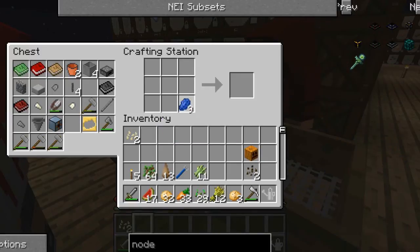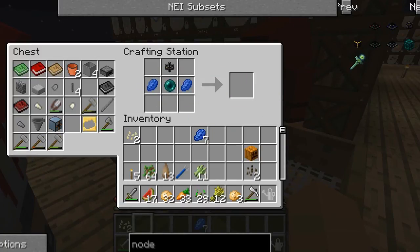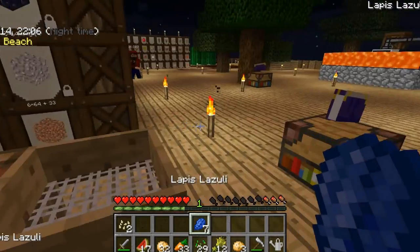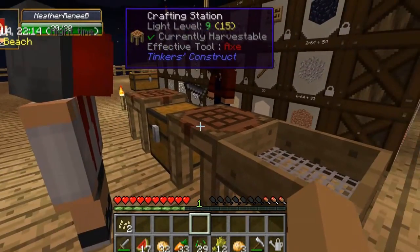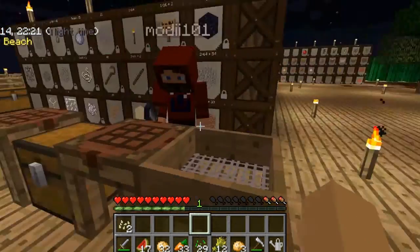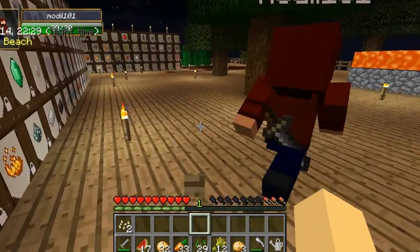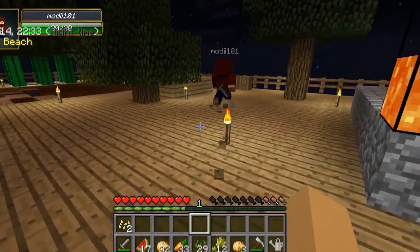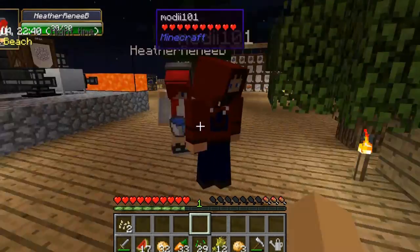We need lapis, a couple pieces of lapis, and some transfer pipes — that goes dead center. The transfer pipes will go up here. We need two pieces of iron — I only have one, but I also need an iron bucket so I'll make that. And we got four of them.